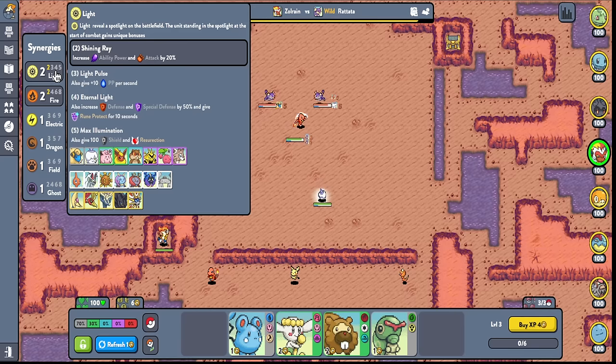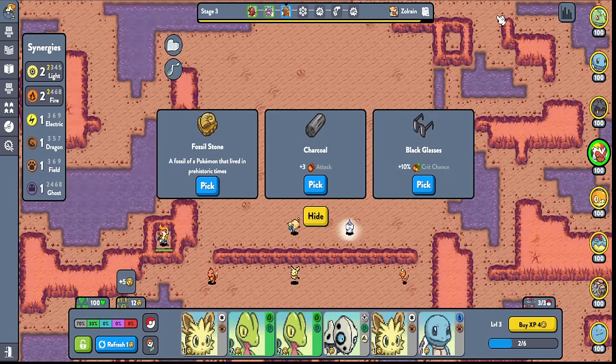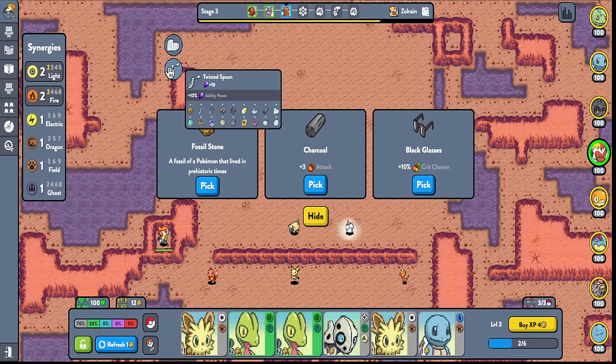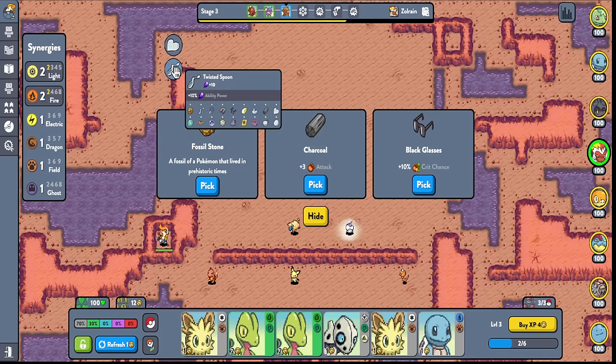At two it only gives me ability on attack by 20, which is still nice. You got the light pulse that gives 10 PP per second, which is amazing. Eternal light gives you the rune protect and the defenses, and then it gives you shield and resurrection. That's honestly really cool.